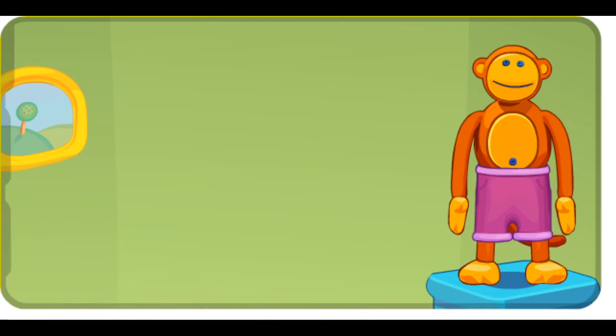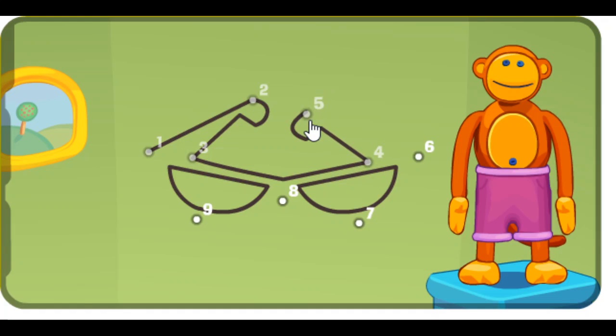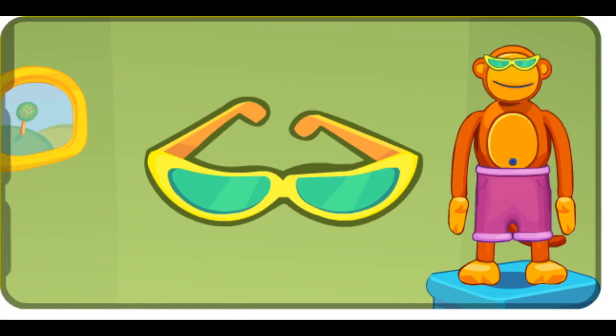Mine has erased it. One, two, three, four, five, six, seven, eight. What is it? Nine. Poco pippity puff. It's a pair of sunglasses.